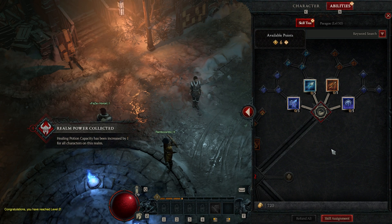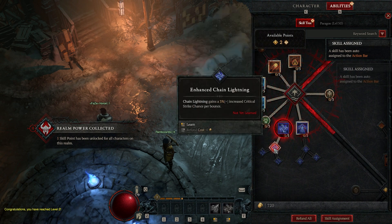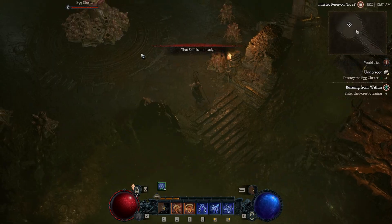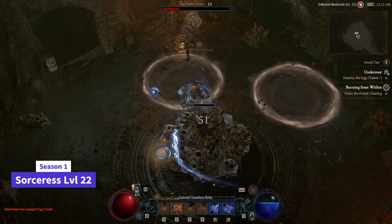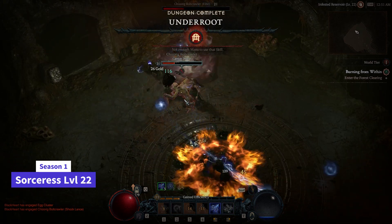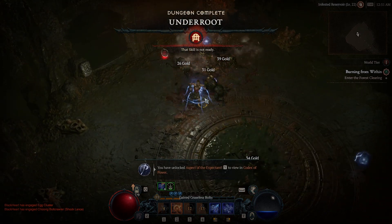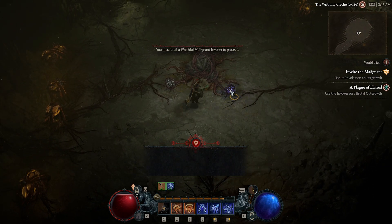The build starts with chain lightning and spark - a good combination to get critical chance and fill the mana gap in early game. The build evolves into using lightning spear for stuns, hydra for low mana cost and extra DPS, teleport for mobility, and flame shield as our best defense tool. Take note: around level 25 to 30, you should transition into unstable currents by replacing hydra with it.